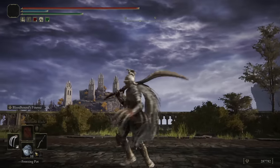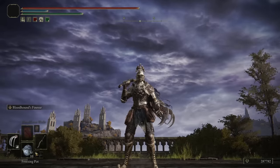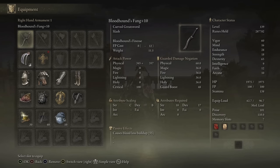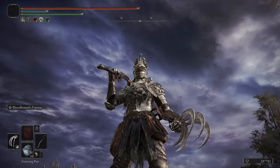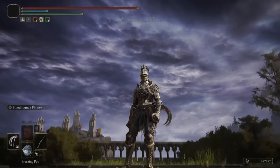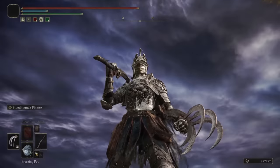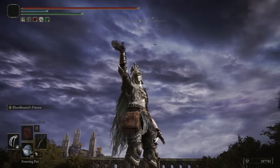Alright, those are all the invasions I have for you guys today with the Bloodflame Knight. I hope everyone enjoyed — there are my stats on the right, the armor that I wore, the talismans that I used, and of course the two weapons: the Bloodhound's Fang and the Bloodhound Claws. Feel free to comment builds you'd like to see featured on the channel. I might start doing some cosplay builds — this was sort of a Bloodhound Knight cosplay, although I did want to use the Blood Flame Blade. It pairs really well with the weapons. Until the next video, goodbye, thank you guys so much for watching!